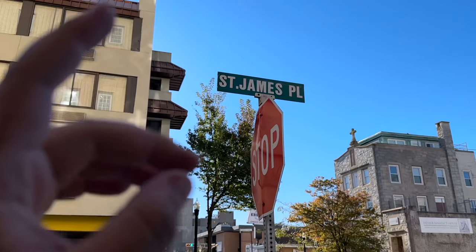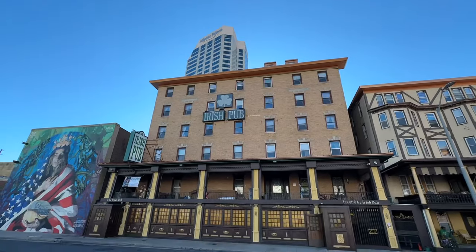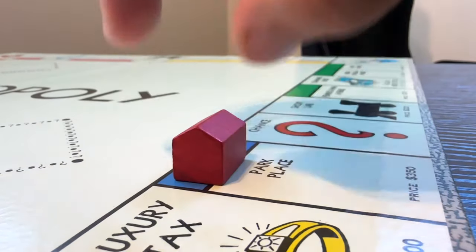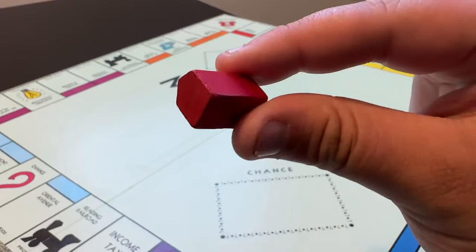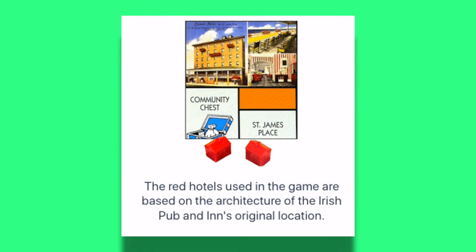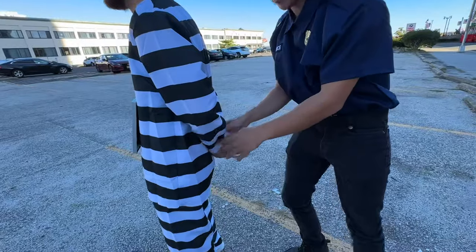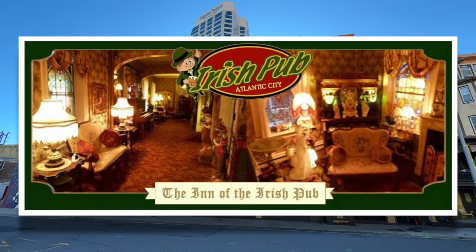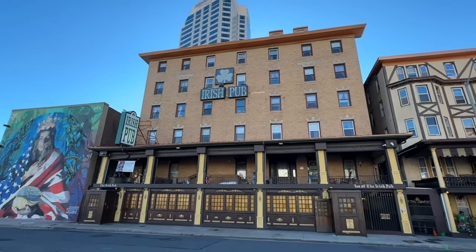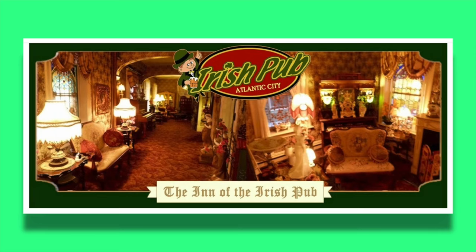Now we're entering the orange properties, which are actually the most landed-on properties in the game. The first one is St. James Place, and on the street you'll find the Irish Pub. What makes this interesting is that the hotel in the game is based off of this place — at least, this is what their website claims: that the hotel pieces in Monopoly are designed after the original location of this Irish pub. I was actually planning on spending the night there since they have hotel rooms, but it didn't work out. The inside looked pretty interesting given all the history. This discovery basically inspired the entire video.